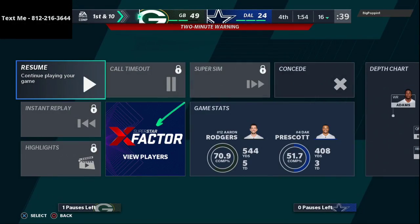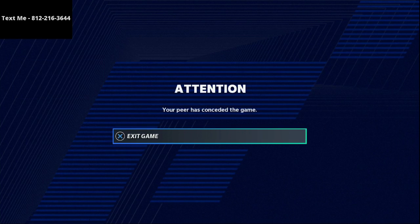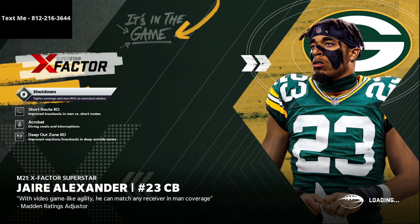It looks like this guy is going to go ahead and quit out here. If you have any questions about the offense, go ahead and text me — my number is 812-216-3644. If you want to get the full offense I ran, it's in the description, and if you want to get the full defense I ran, it is in the description as well.